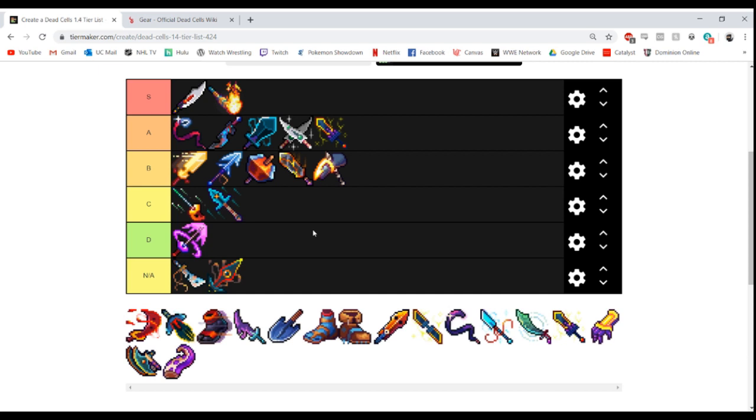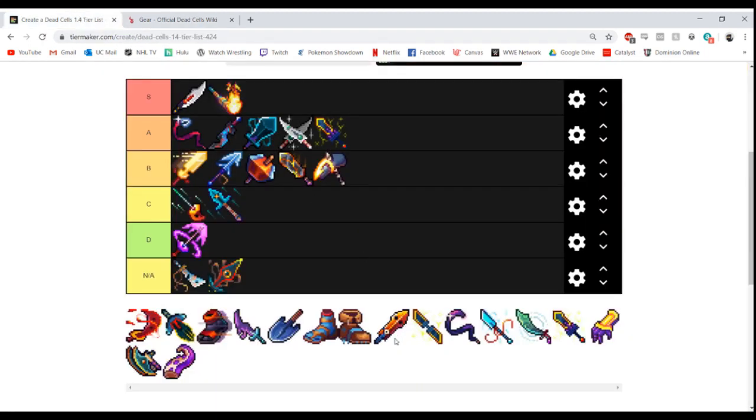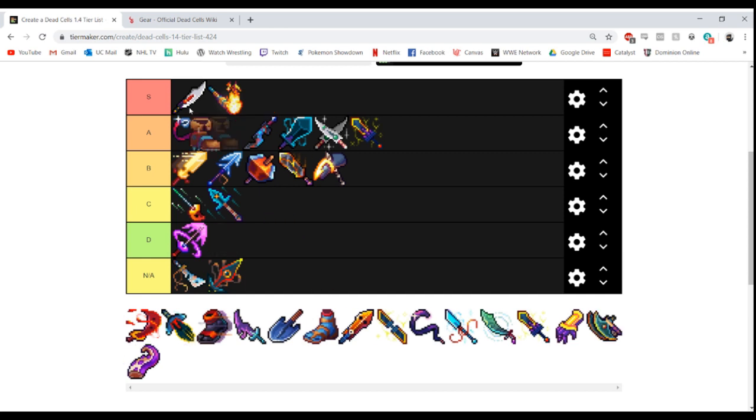Spike Boots — another weapon that hasn't really changed since 1.0. The premise is you kick an enemy while they're attacking and it's going to do critical damage. It also kicks bombs. 297 critical DPS, really really high. I've had this in A tier since 1.0 and it's going to remain in A tier in 1.4, below Broadsword but above Twin Daggers probably.